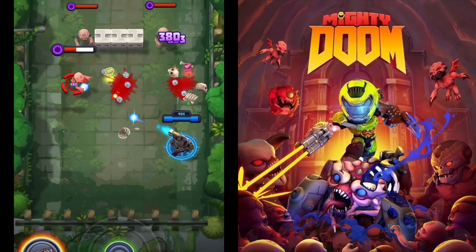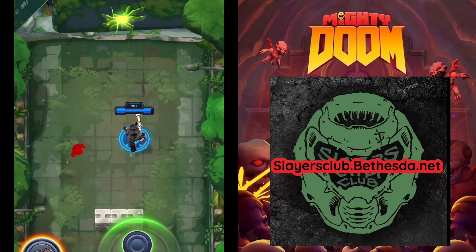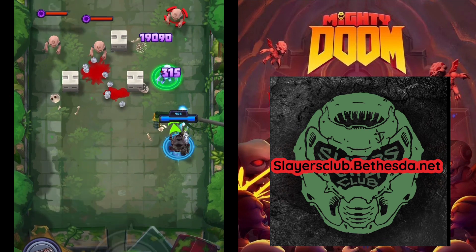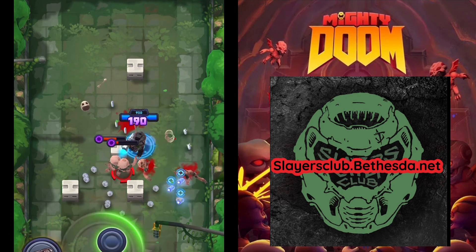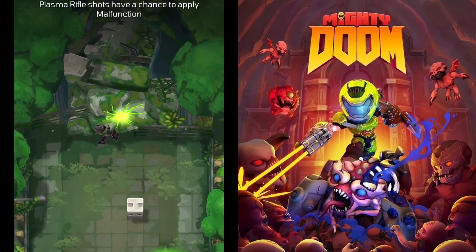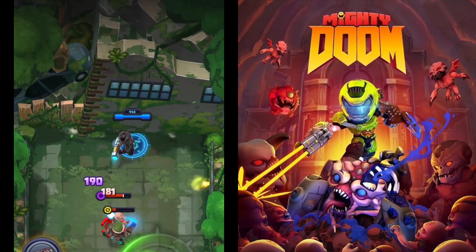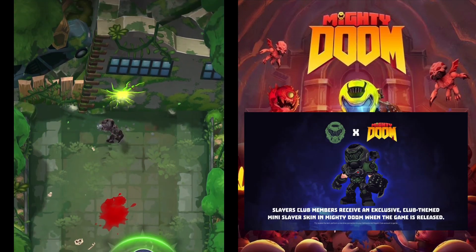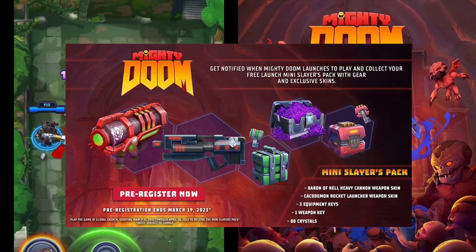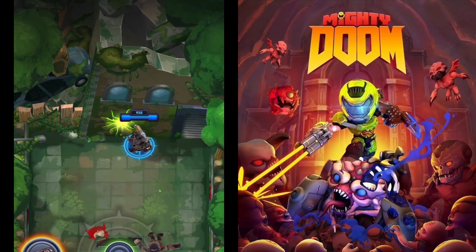Before you jump in and start playing, if you have a Slayers Club account, go into settings on Mighty Doom and link your account. If you don't have one, the link is something like slayersclub.com — I'll figure out the exact link and put it in the description. The reason I say this is because you'll get a pretty cool armor skin — the one I'm playing with is black and green with 'Slayers Club' on the visor. You also get some in-game currencies, and that's how I got the Crucible, the Doom Slayer sword.